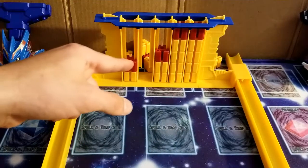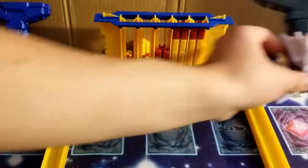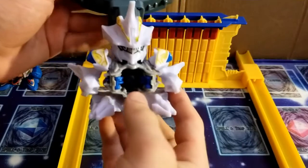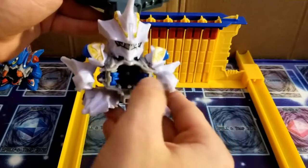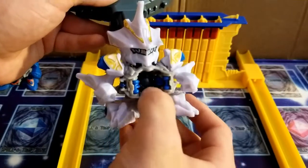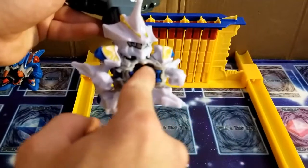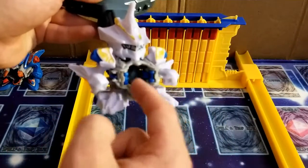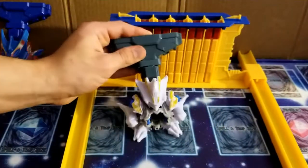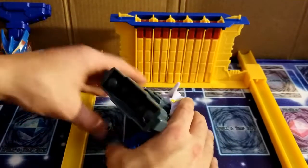We'll reset this and try out Dravice. Just got this reset, so now we can take a look at Dravice. This guy is a speed type, or rapid fire type. He's got little wheels in his core here to help the marble come out really fast. He's got little wheels on his feet too to help him slide across, but it's not really working on my playmat here, so I can't really demonstrate that too well.